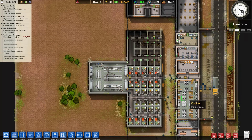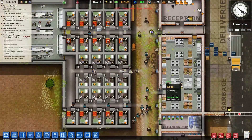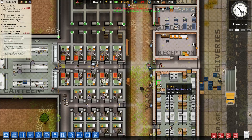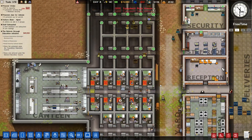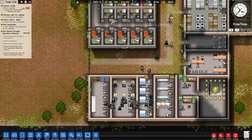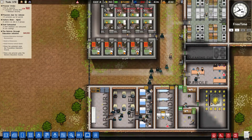Hello YouTube, I am Pinstar and this is Prison Architect Strategy and Tactics episode six. In our last episode we were getting our stuff going, and we're having everybody upgrade themselves to body armor, so we're having a little bit of a shift.